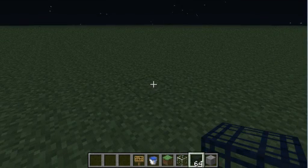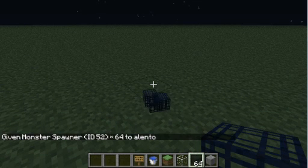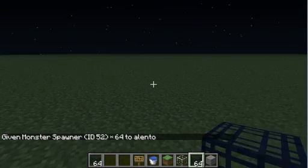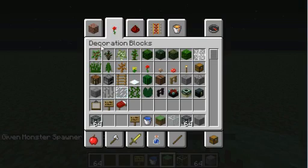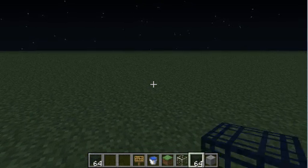What you're going to need is a monster spawner, which you do by doing the give command — give your name. My name's Alanto. Then you do 52, the ID, and then 64 for how much you want. So you're going to need signs, water, grass block, glass if you really want to, and monster spawner — since it's the default pig.